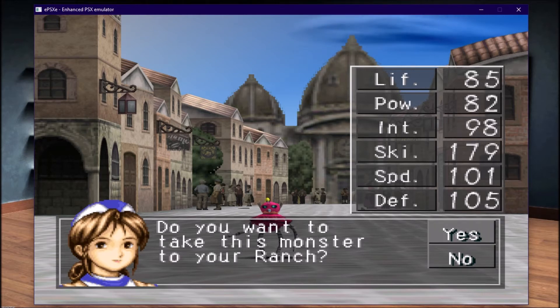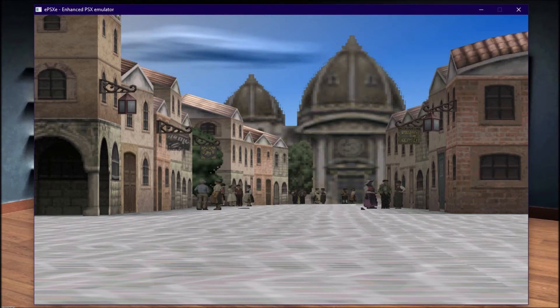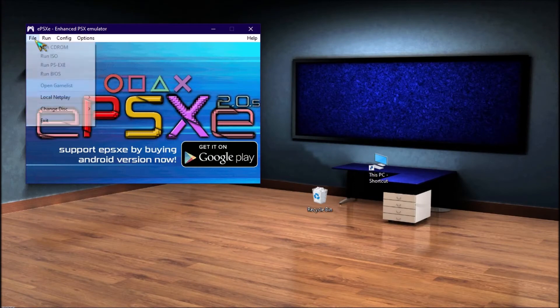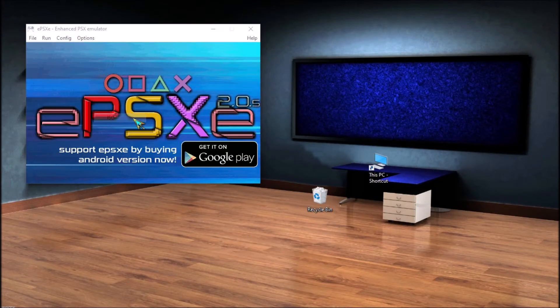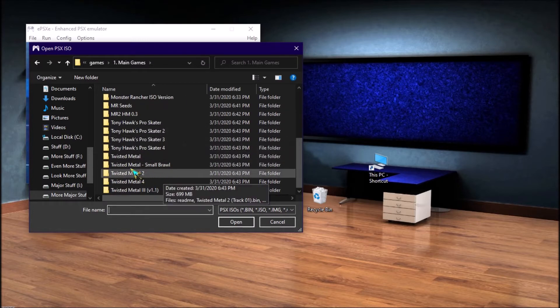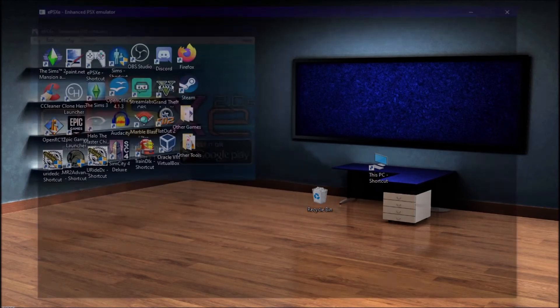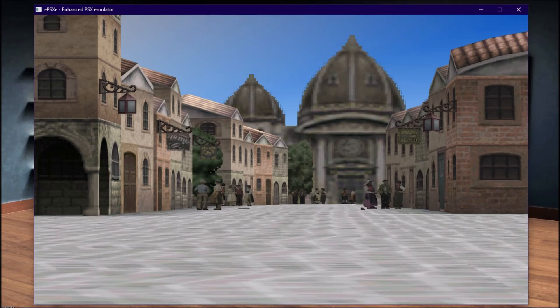Now let's take a look at the other two methods that involve using ISOs. Here is method two, which involves using the same plugin we used earlier, but this time we're going to load from the ISO. Previously we had two options: CDR and ISO — we're going to be using ISO this time. Let's load Tony Hawk's Pro Skater 2. Load from the CUE file. Do not load from the BIN — if you load from the BIN, you will not get the monster you want. I have tested this many times and it does not work like that. You will get a Niton/Kato instead of the monster from the actual file.